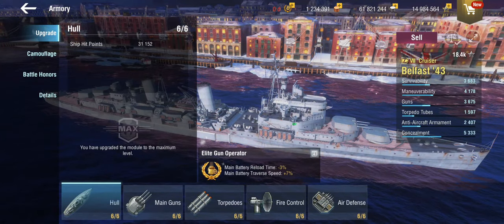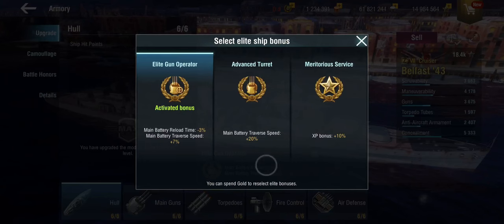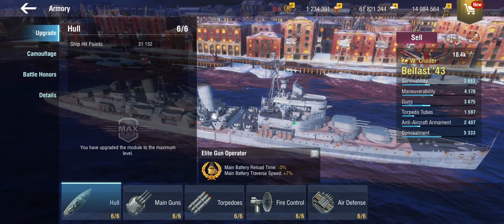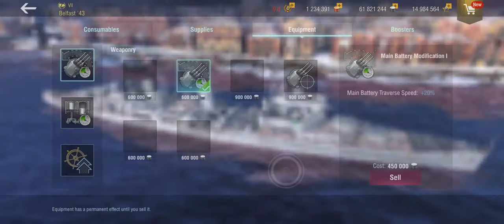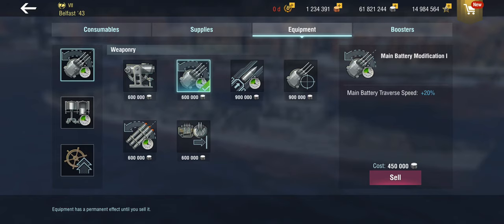Now let's look at the setup. You get two module choices: you can either reduce reload a little bit and gain some traverse, or get 20% traverse speed — effectively the same as the module in slot one. These turrets have a 9-degree-per-second base traverse, which is not enough — that's heavy cruiser stats. For something as lightly armored as this, you need more than that, because you need to maneuver to compensate for the absence of armor. So I've put the Main Battery Mod one in here. I don't feel Main Battery Mod three makes an awful lot of difference without precise aim skills, and with a high rate of fire, turret traverse is the best choice here.